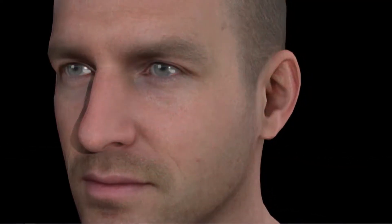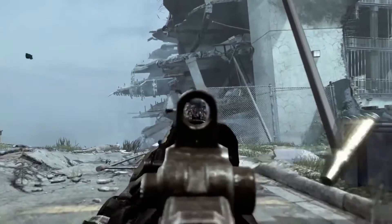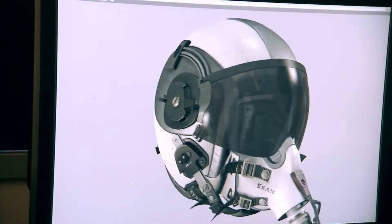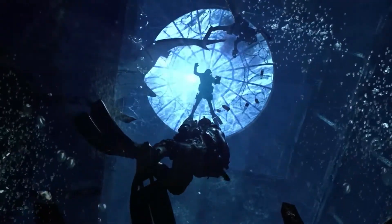We have new tech in the game called Sub-D. The idea is the closer you get to it, the more it tries to maintain any curvature that you see. This is very helpful on weapons and helmets for characters — it makes a huge difference for visual fidelity, what the player sees from a distance as well as close-up. With a new next-gen console, this is an opportune time for us to reinvent the experience that we deliver.